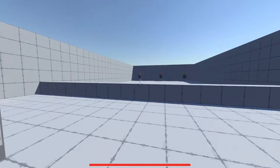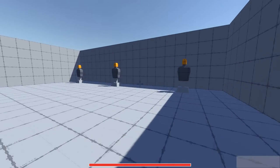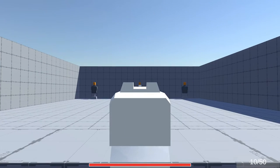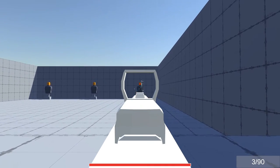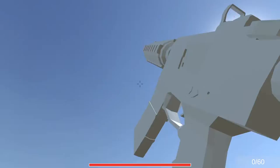The next thing I worked on is implementing a recoil system. Let's go into the shooting range I made on my test map to have a look at this. As in many other shooter games, when you shoot a weapon, the camera now raises to give the effect of recoil. This will also add to the gameplay because there will be skill involved to control the recoil in order to hit your opponent. Currently the recoil system is fairly simple, but I will continue to improve it.